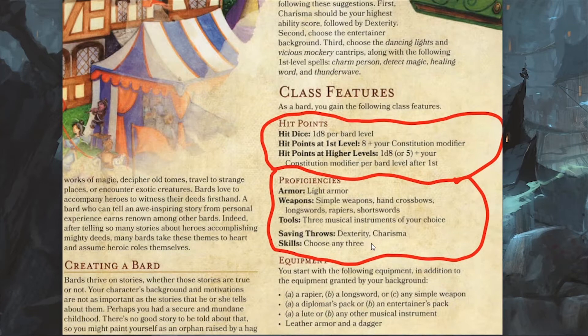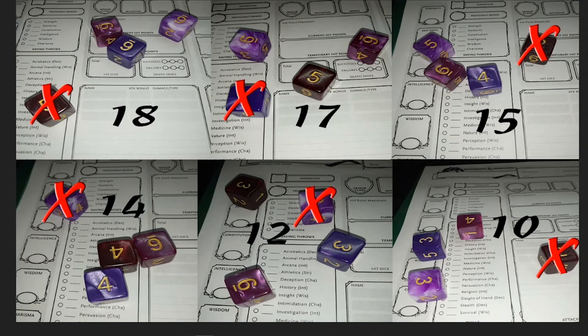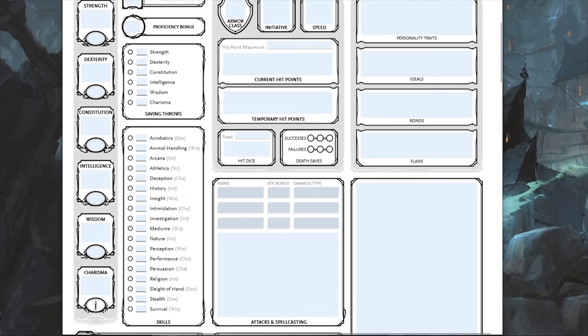You also get three other skill choices, so that's five skill choices right off the bat. For consistency, I'm using the same numbers I used for the Barbarian quick build. I'll start by plugging 15 into Charisma, 17 into Dexterity, and 18 into Constitution. Then I'll put 12 in Strength and 14 in Wisdom.